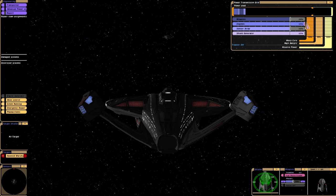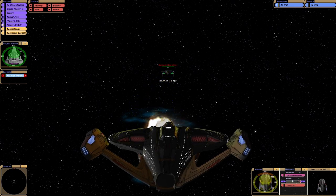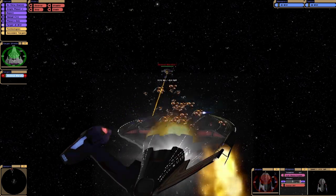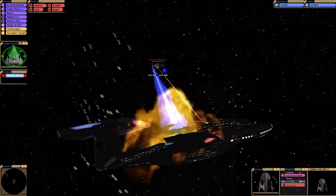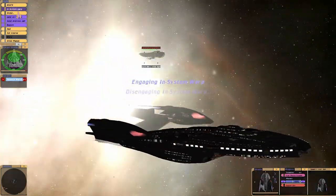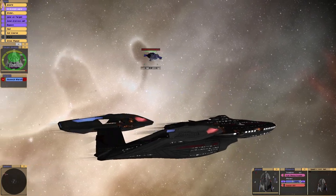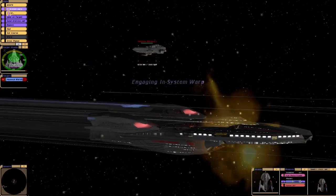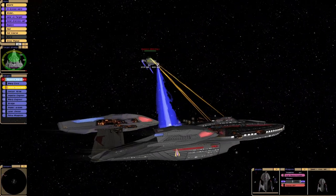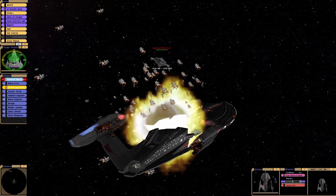Okay, here we go. I wonder how our shields will cope with the beam. Oh gosh, that's not good - our forward shield is draining. They've collapsed our forward shield completely. Luckily this ship is made out of armor. Right, that took me by surprise to be honest - I didn't think they'd get through our shields so easily. Oh gosh, this is not where you want to be, right in front of a Husnock warship.